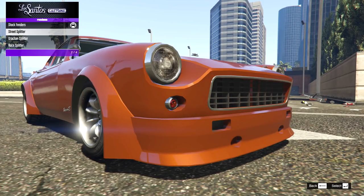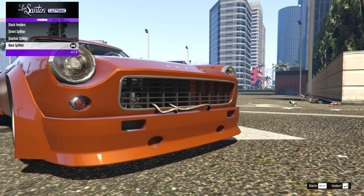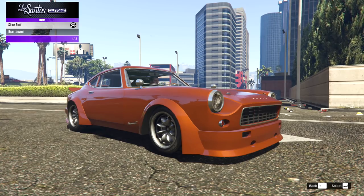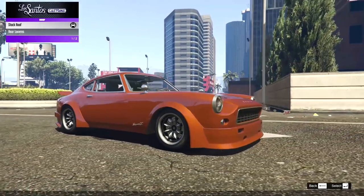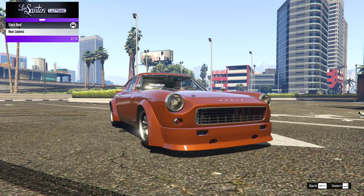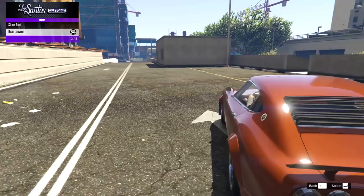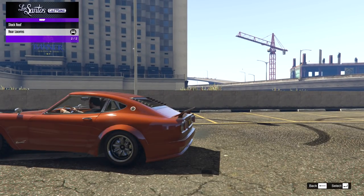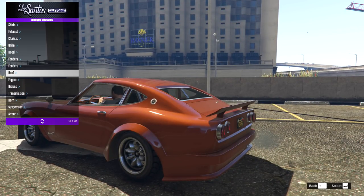The next set of fenders doesn't really work with this bumper so we'll ignore those and check them out in the next build. Then we have some rear louvers on the back — that is cool, always a big fan of louvers — but not for this race build. I'll use them on the classic build instead.